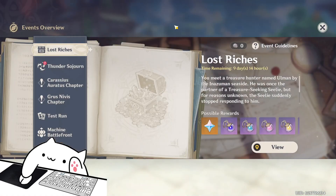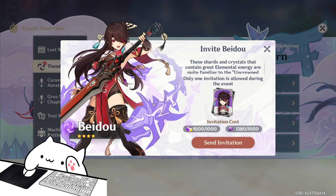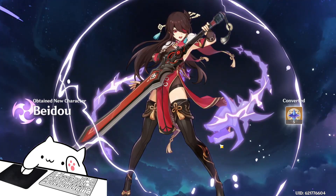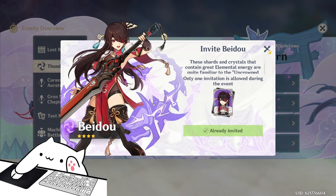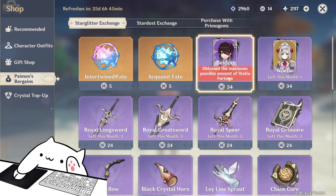Hello guys, this is Beto. Today's video is going to be about Beto. For those of you who don't have Beto, you're lucky — you're going to get a free Beto from the event. Also, if you open your shop and spend 34 star glitters, you're going to get another Beto.